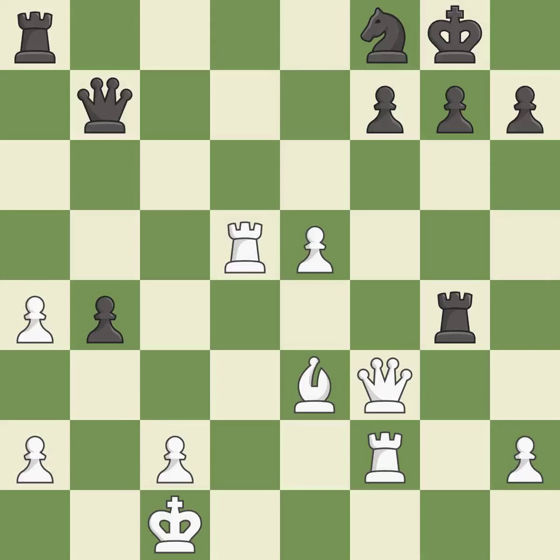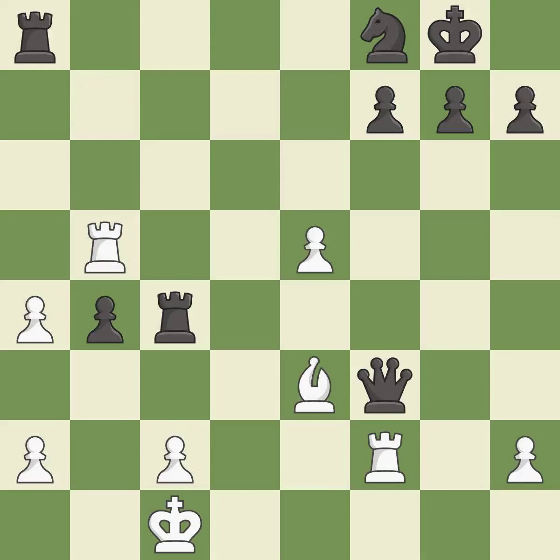White had an advantage, but now the game is close to equal — it is an inaccuracy. This overlooks an opportunity to recapture a piece — it is a mistake. This exposes an attack, threatening a queen — it is best. After all captures, this is an equal trade — it is best.